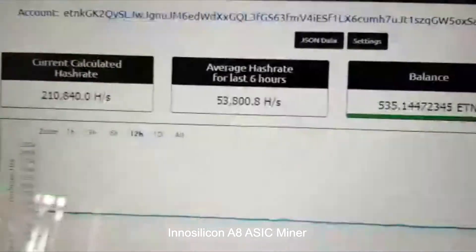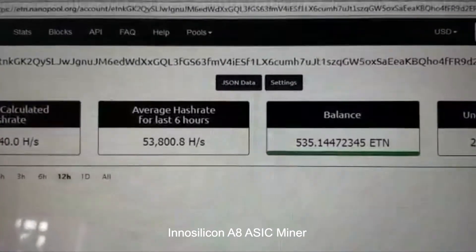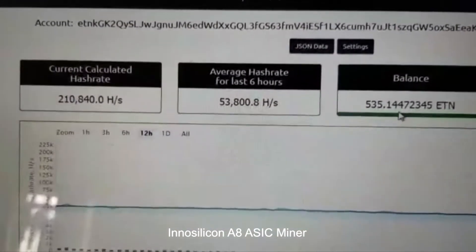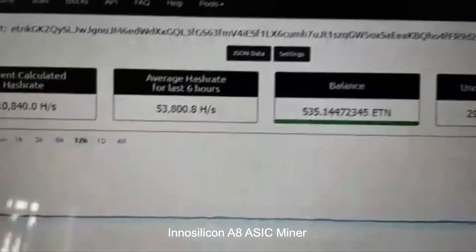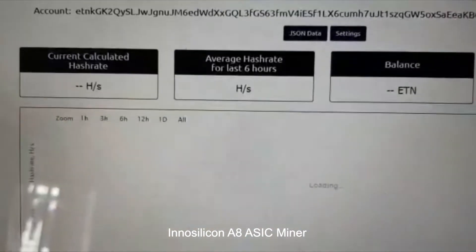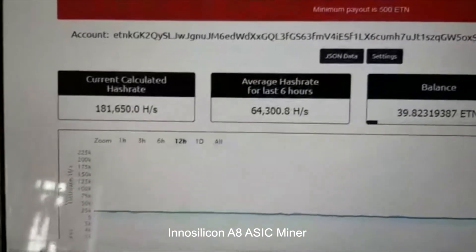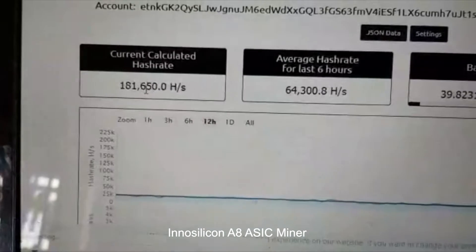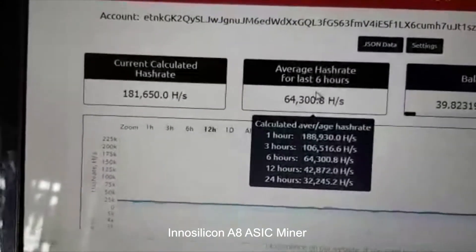At the moment it is achieving 153 kilohash. Now we are jumping to Nanopool. So here is the pool — the status is updating. You can see the calculated hash rate is 181 kilohash, because we also have another miner, a Car Giant, already added previously.